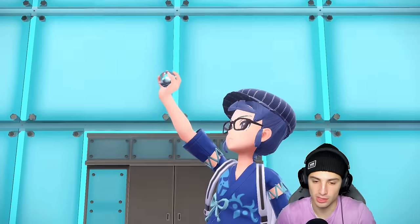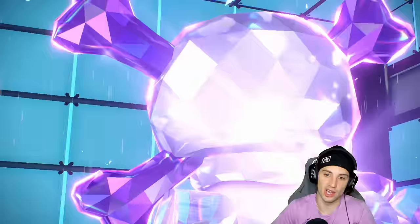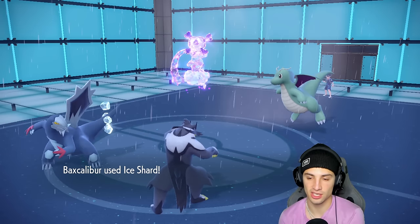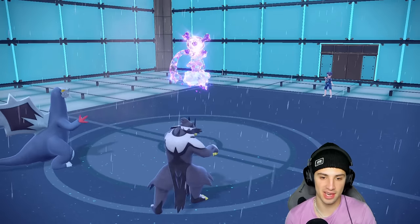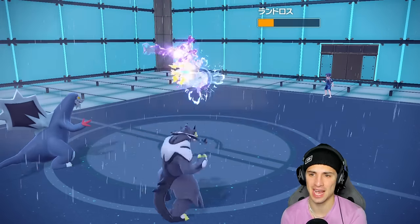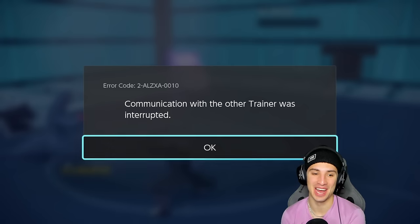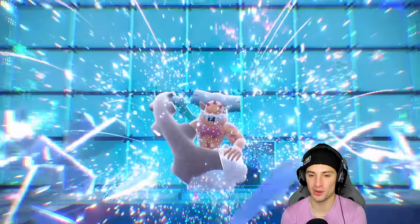It is Landorus they Terastallize — good call for us to swap the moves. We pick up a beautiful double KO: Ice Shard flies and should pick up the KO on Dragonite with no problem, and Surging Strikes outruns even Choice Scarf and finishes off Lando. Big-time damage, get it out of here. It's a great call, a little swappage of moves, and they just turn off their console. GGs — that's 1-1, now heading to our third and final battle to look for a winning record.